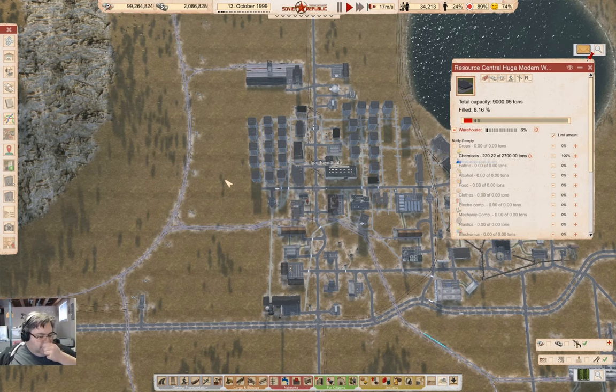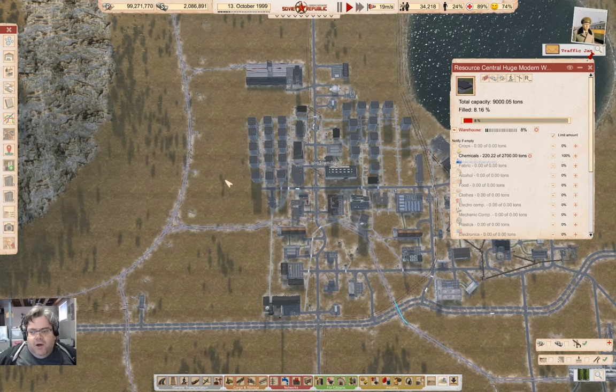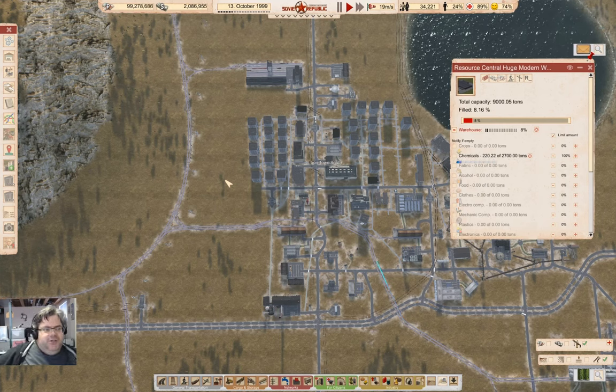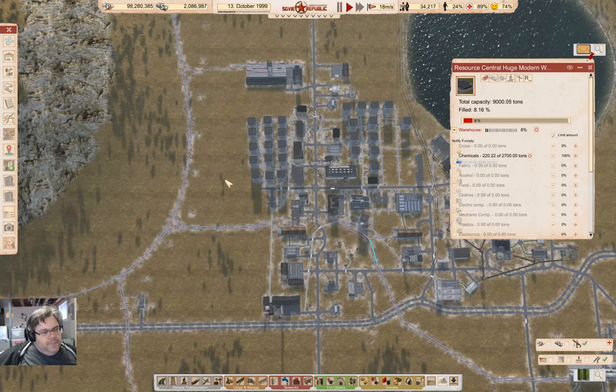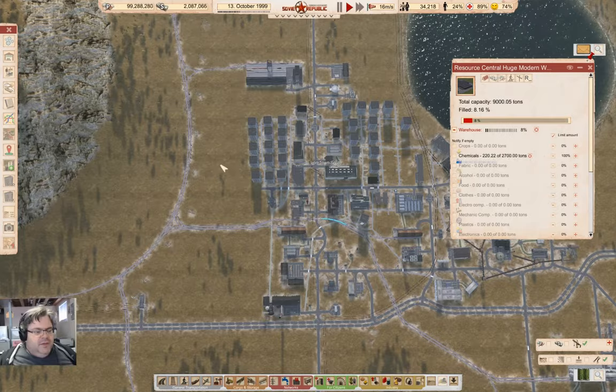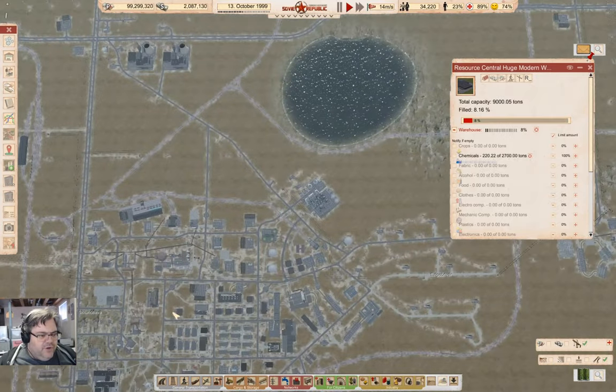It occurs to me that I probably want to get a little bit more going on with the resource central operation. Largely what I want to do is head back down to the original town over here.